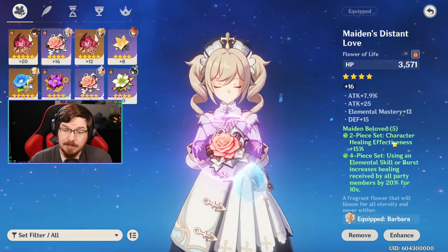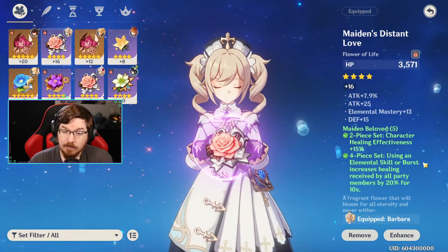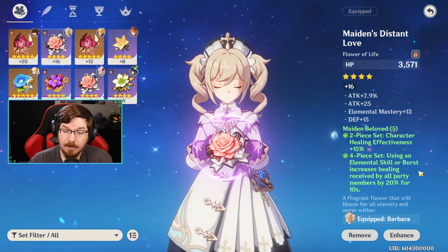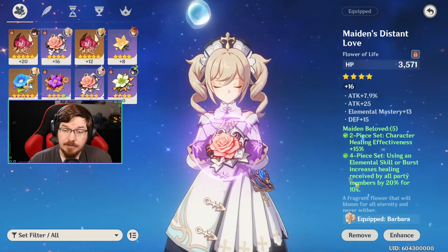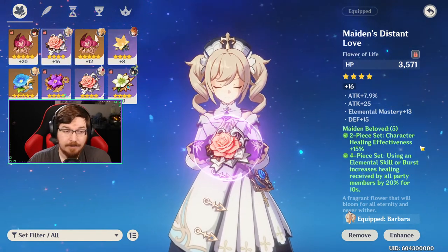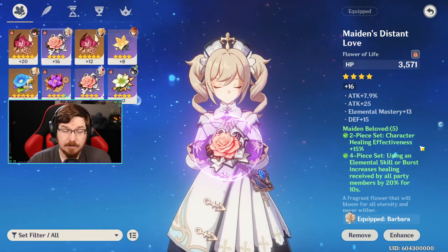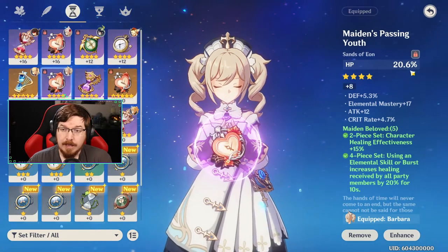A very highly recommended artifact set is the Maiden's Beloved artifact set. The two-piece set increases your character healing effectiveness by 15%, and the four-piece set — using an elemental skill or burst — increases healing received by all party members by 20% for 10 seconds. Both the two-piece and four-piece set for Maiden's Beloved are very good for Barbara and will increase her healing drastically.